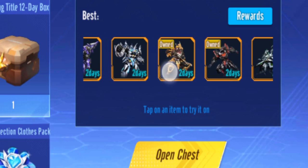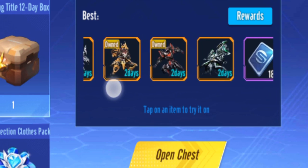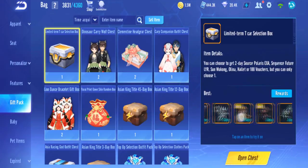You can only choose one out of five T-Cars that have already been released. You have EXA, LYR, Sun Wukong, Aulina, and Halid. As the owner of three of these T-Cars, I'll say all five of them are good — so what should you pick?